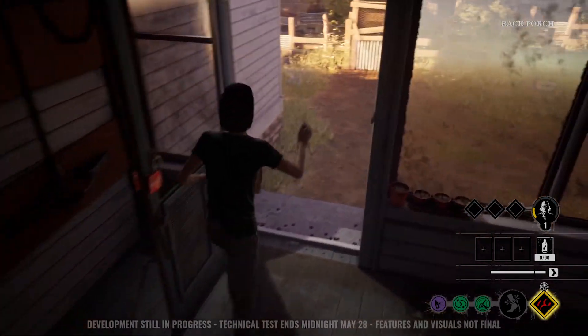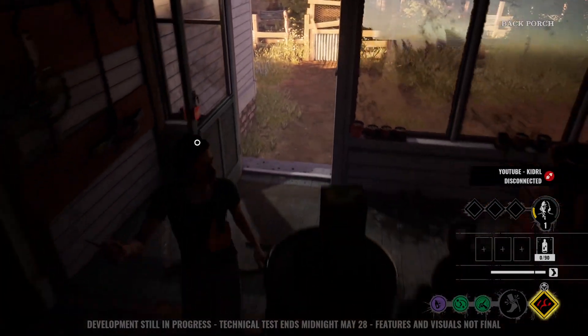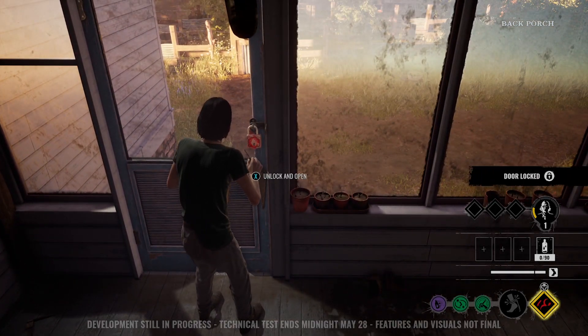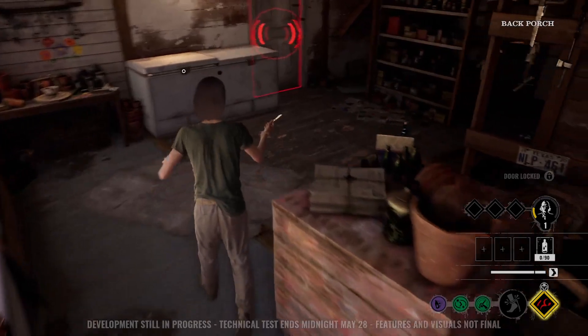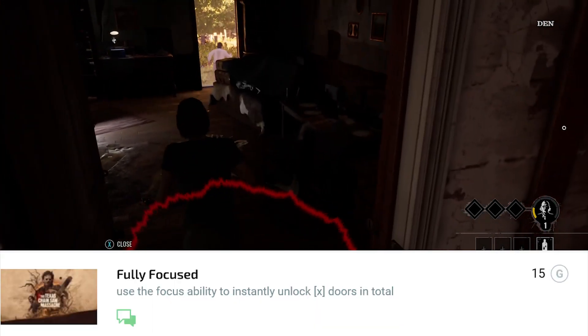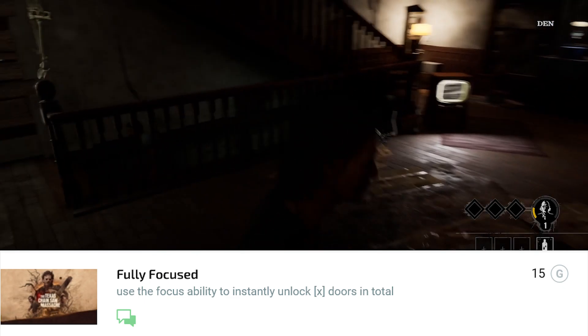You just have to have someone turn off the generator and then jump out the window — make sure you have enough health and run down. Pretty simple. 'Full Focus' — use the Focus ability to instantly unlock a certain number of doors in total.